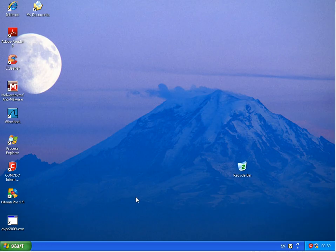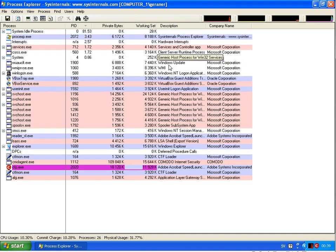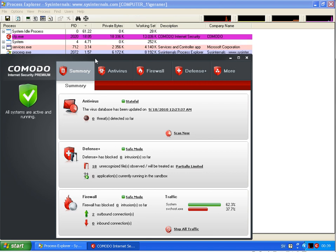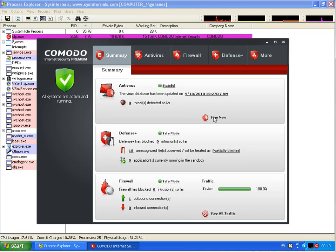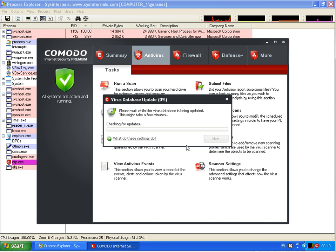Okay, Windows just started up again. And if we check Process Explorer, those files are gone. Let me see — Defense Plus. We have nothing running in sandbox. What I will do now is run a scan. We will be back when this is finished.